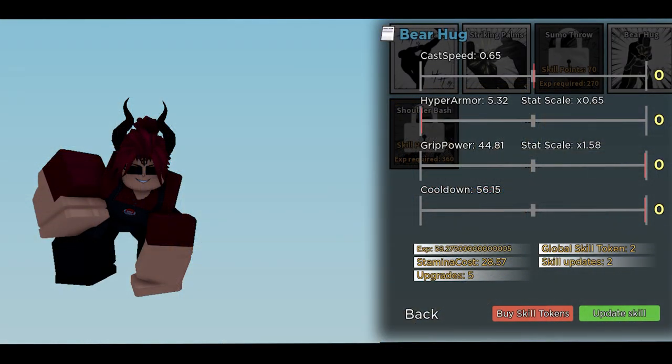For bear hug, go max cast speed, max grip power, max cooldown, and low super hour. This will make it easy to hit bear hug and give the most damage range on it.